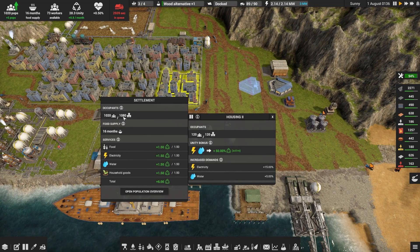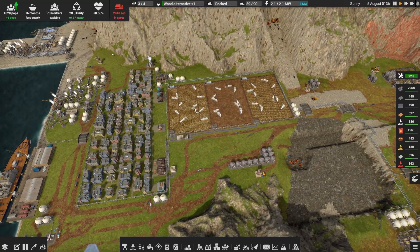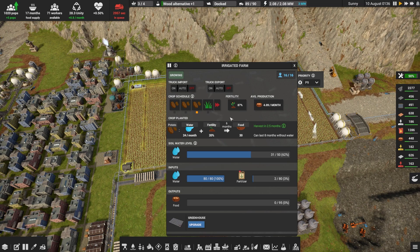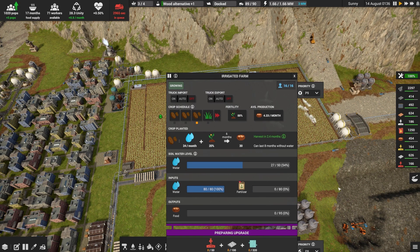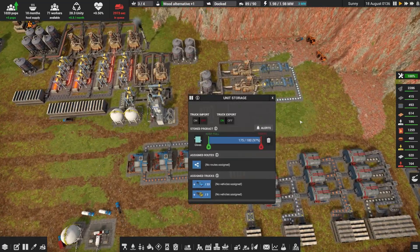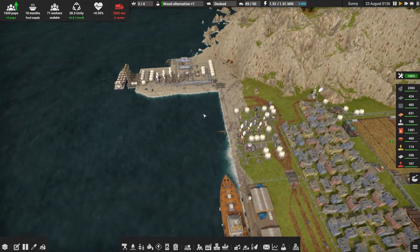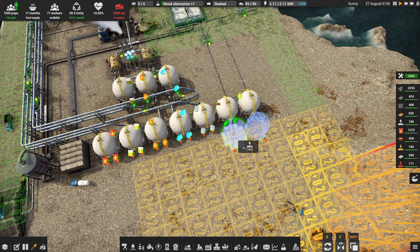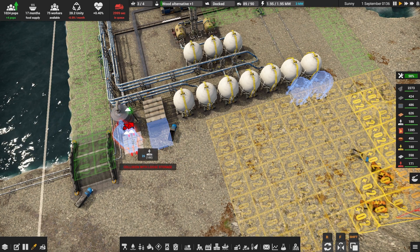I'm going to allow population to push up to max pop, and then I'm going to turn off pop growth. Additionally, and possibly one of the things people were a little sad we didn't get to in the last episode — we've got glass, and with glass comes greenhouses. Fertility is actually doing okay, but it's definitely time to upgrade to the greenhouse. The problem with glass is we don't have enough storage — we can only store up to 180, but a greenhouse requires 320. So it's probably worth popping down another storage. We should also add storage for rubber and salt.